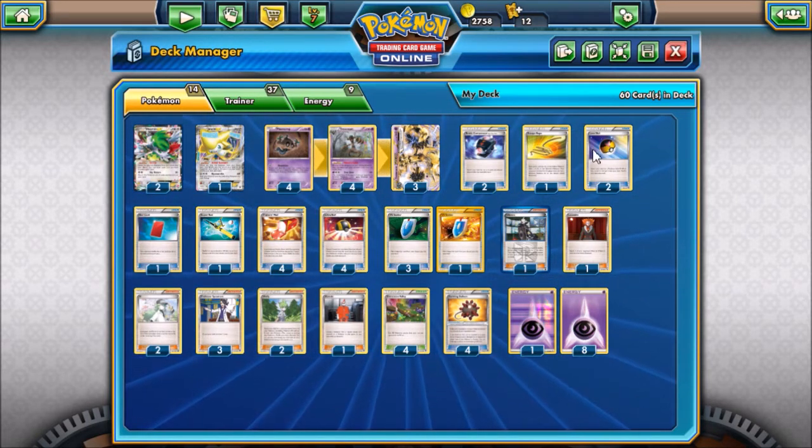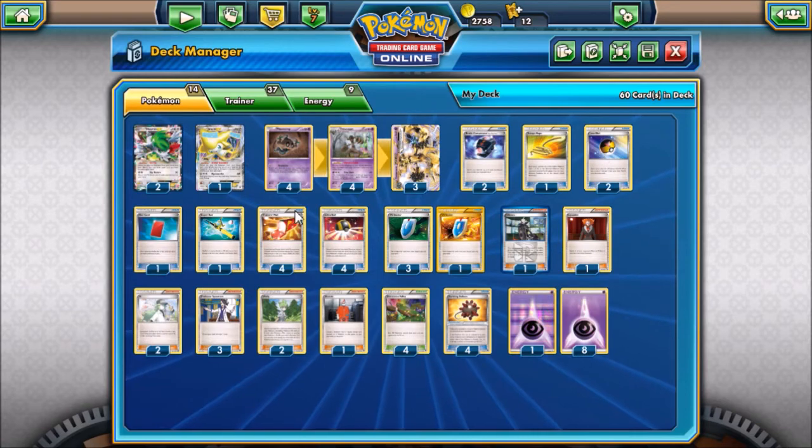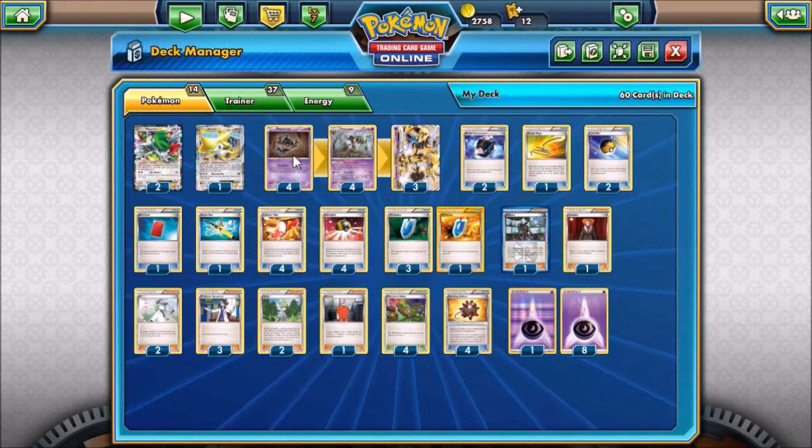It happens a lot, actually. Two Level Balls so if I do need to get Jirachi or another Phantump, I can do that.